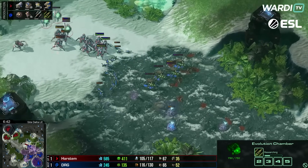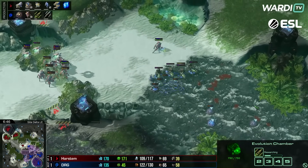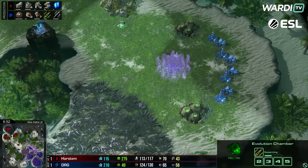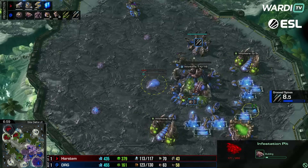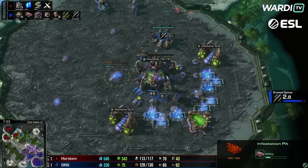Queens just go chasing the stalkers, who blink back. Oracles activate. Queens put the hatchery down. Storm is coming up, charge is coming in, extra gates are coming out. Obviously if Harstem gets to Storm it's going to be a powerful point for him.